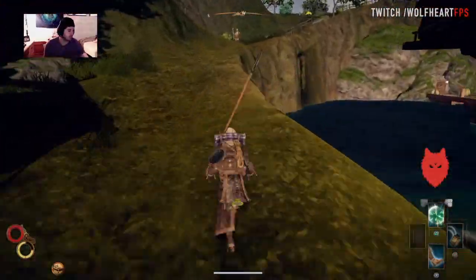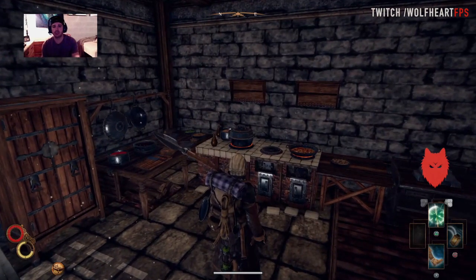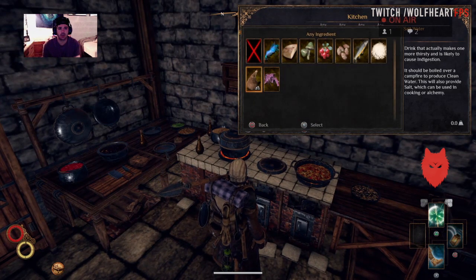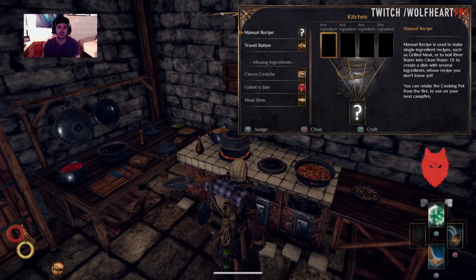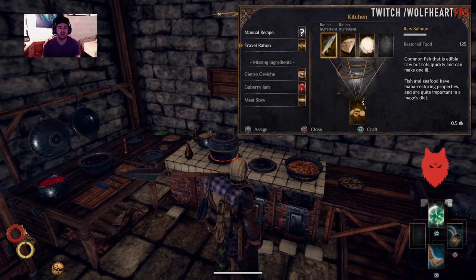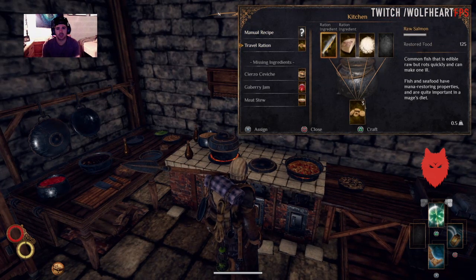Head to the kitchen in the lighthouse to cook your travel rations. Once in the kitchen, go to manual recipe, find the salt water bag, place it and hit triangle on PlayStation to craft. You'll get five clean water back and also have salt. Then click on travel ration — you need two ration ingredients like bread, fish, or meat — place the two ingredients and a piece of salt, hit craft, and you get a travel ration. Crafting one gives you three, so do it at least twice to have six.